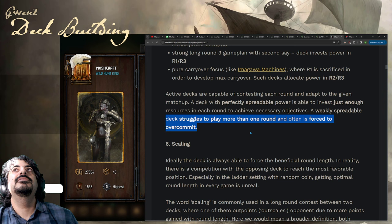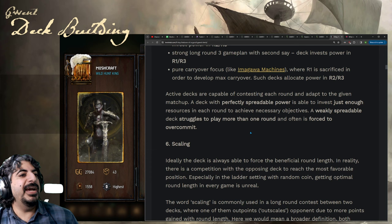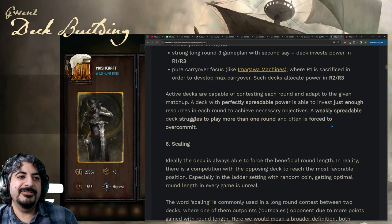A weakly spreadable deck struggles to play more than one round and is often forced to over-commit. A good example of this is passive Flood, or if you were playing Siege without Hensel — you'd be forced to play siege to win a round, but then how do you win the other round?